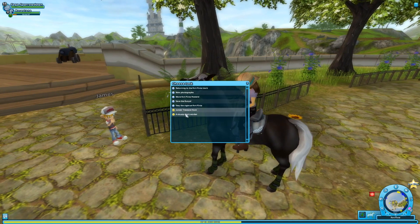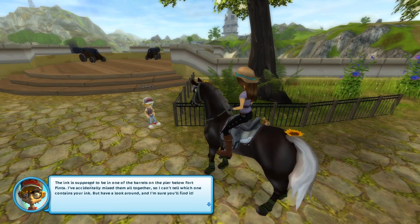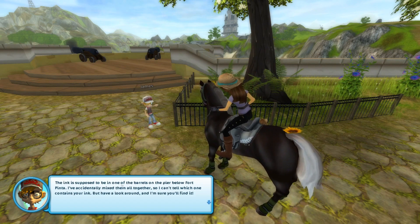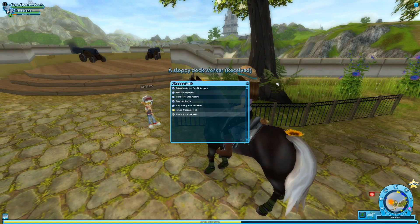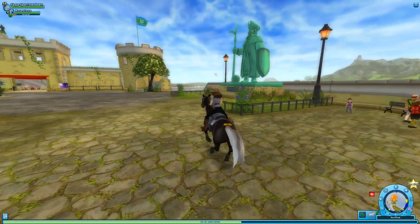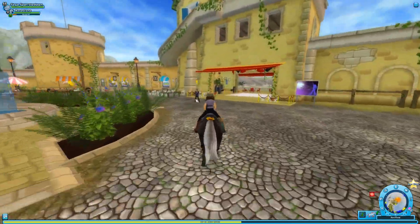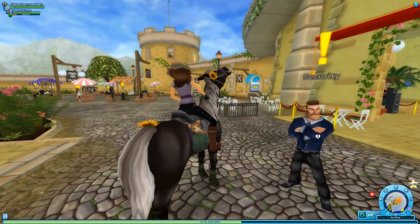James has so many things going on. A sloppy dock worker — the ink is supposed to be in one of the barrels on the pier below Fort Pinta, but he accidentally mixed them all together. We'll look for our ink in just a second. James's treasure hunt has to do with the butler, so we'll worry about that another time. The security guard also has something for us to do, and let's check the stalls for any flowers for Rosestone.